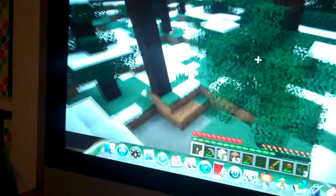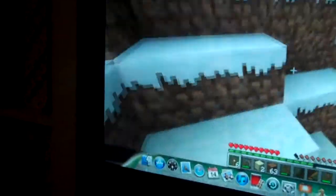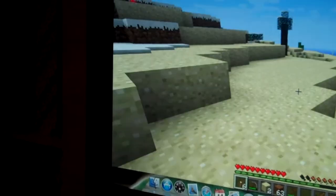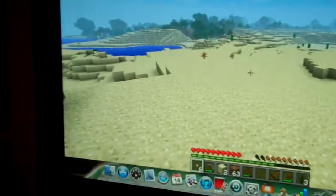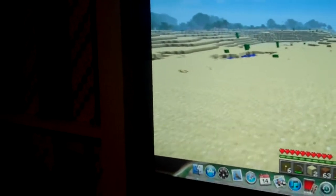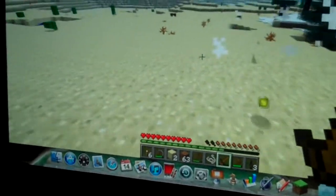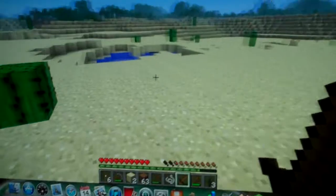We need to go find some pigs because we're getting a little hungry. Charlie, close the door. Oh, we can show them a monster — there's a bunch of monsters there. There's a spider. Spiders drop string, which we can use to make a bow. And there's some skeletons. Spiders won't attack you unless it's night or you attack them or they're in the dark. We got a spider eye and some string.